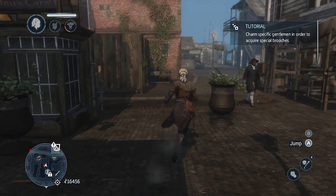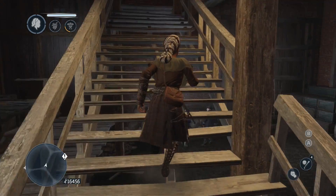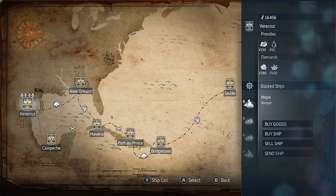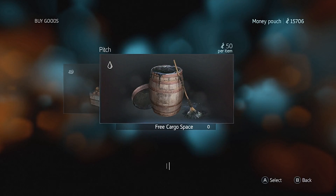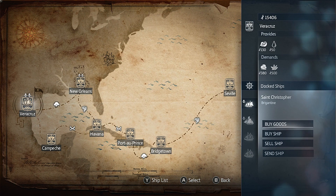The slave outfit is acceptable for use in the bayou. Can I change clothes in the bayou though? I think I can, but I might have to buy a dressing chamber. So we will interact with this place here - all our stuff is at Veracruz. It's not oil, it's pitch. Buy the maximum amount of pitch and send it to here. And again, we will buy the maximum amount of pitch and send it to here.